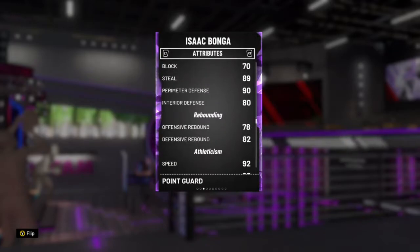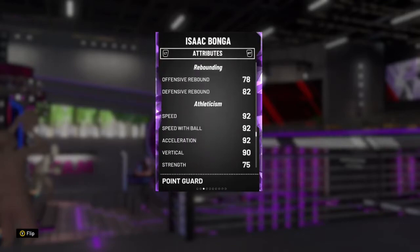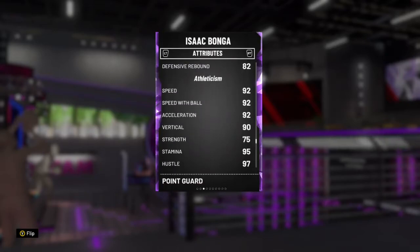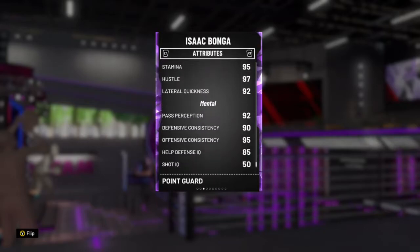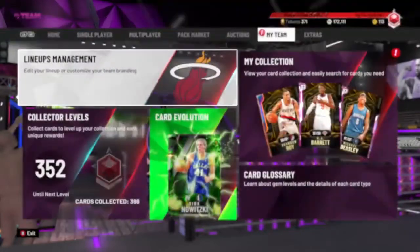His speed is amazing for a six-foot-eight point guard - 92 across the board for acceleration, speed with ball, and regular speed. His vertical is 90, which is really strong for a point guard. He also has good stamina, lateral quickness, and solid mental stats. Now I'm going to get into a Triple Threat Online game with him.